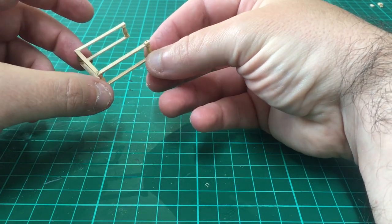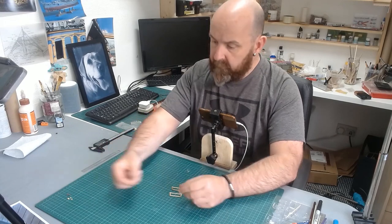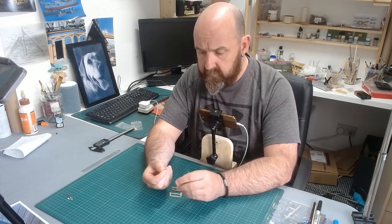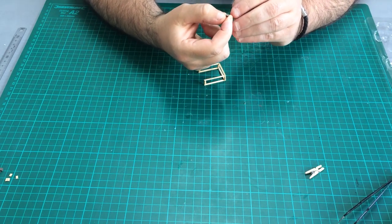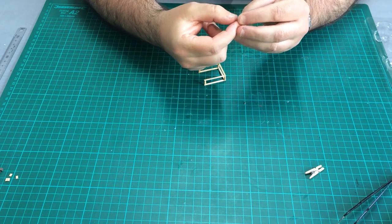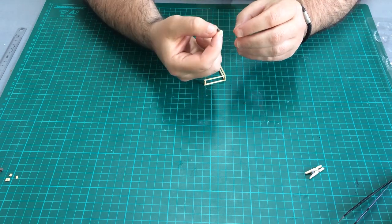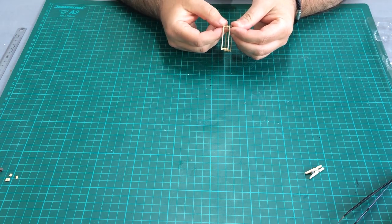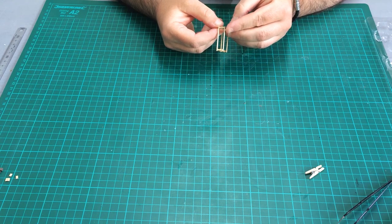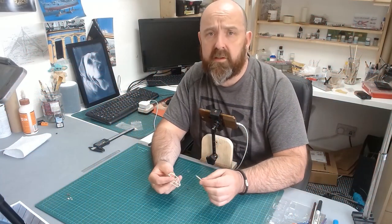I've got some little blocks made from offcuts because I was running out of 2.5mm stock. These have been cut at 3mm long and are going to be glued onto the bottom section and base just to give us that extra height. After spending most of yesterday gluing my fingers together with super glue gel, I've gone back to standard super glue.